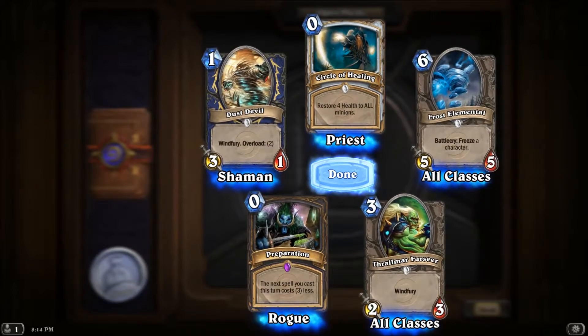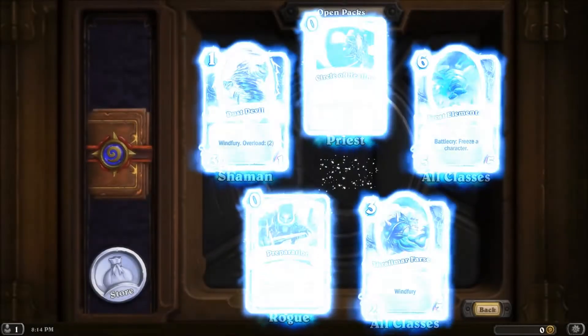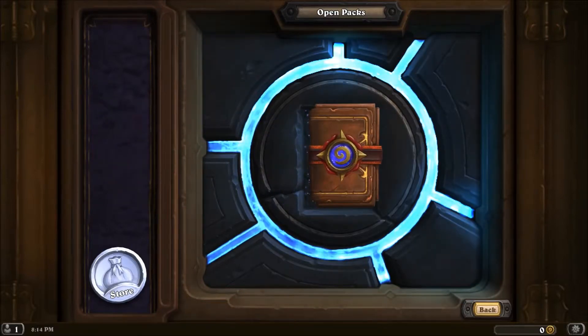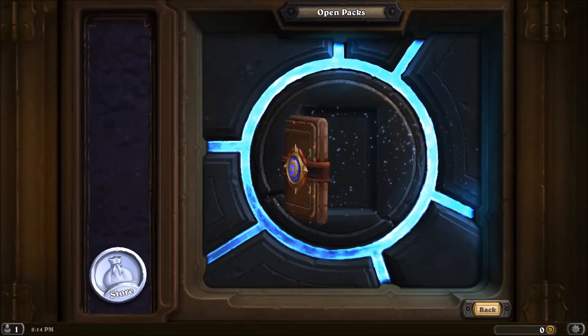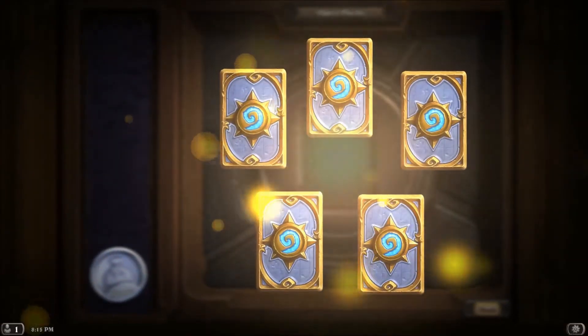Epic: Preparation — the next spell you cast this turn costs three less. That's awesome for the rogue. I'm going to have to unlock the rogue — I never played the rogue deck in closed beta. I did a lot of Druid and a lot of Paladin. All right, final pack — give me something good, let's shake it up!